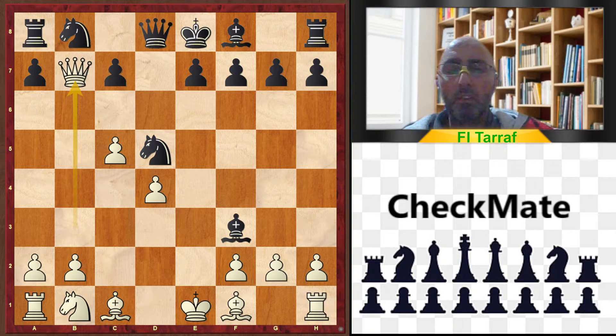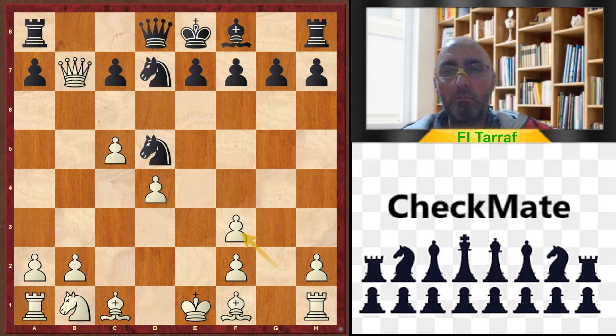Another variation: black may take on f3, Bishop takes f3, Queen takes b7, Nd7, and g takes f3 — slight advantage for white. But I don't know if this advantage will remain until the end of the game because of this pawn formation and the king still in the center. Nothing decisive after this variation.